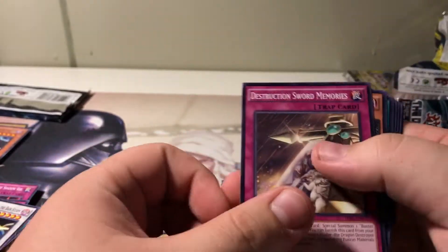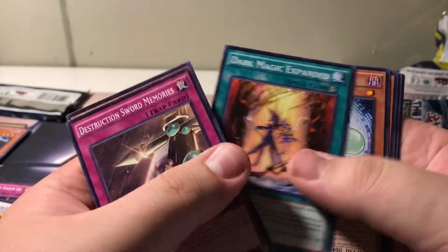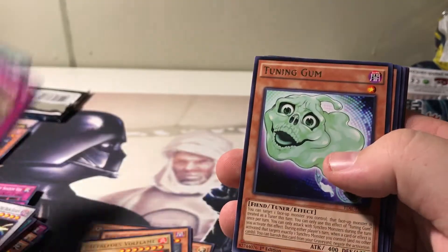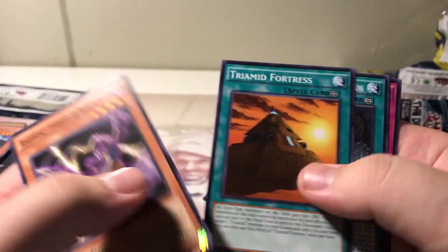For our last pack, let's see what else is in the set. Some Dark Magician stuff, that'd be pretty good. We have Destruction Sword Memories, DD, Dark Magic Expanded, a Tuning Gum, and a Magician of Dark Illusion. And some Blackwing, Tri-Mids, Malho's Counter.